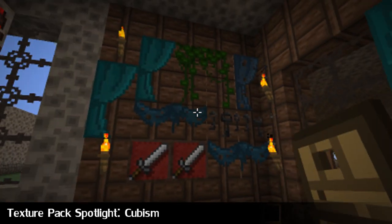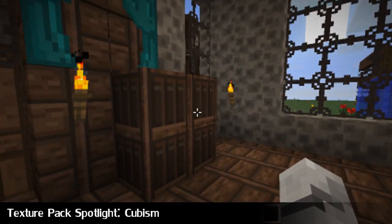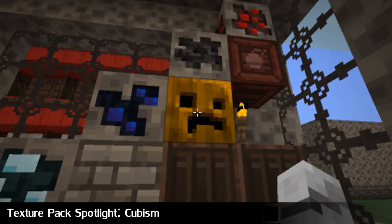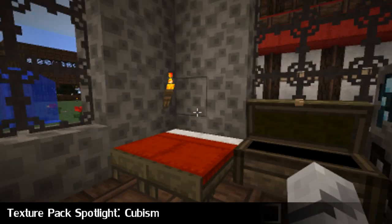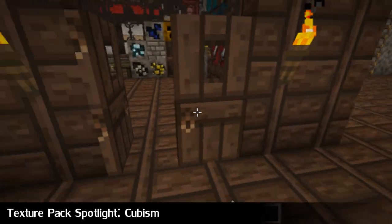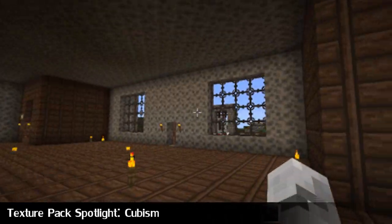In here you can see some paintings — that's pretty cool. Everything, well as you can tell by the name Cubism, you would expect everything to be cubed. Look at that, all the ores cubed. I don't know what's up with the UI in here, but maybe it's just a bug with the pre-release version, not sure. As you can see in here, it's very cuby.